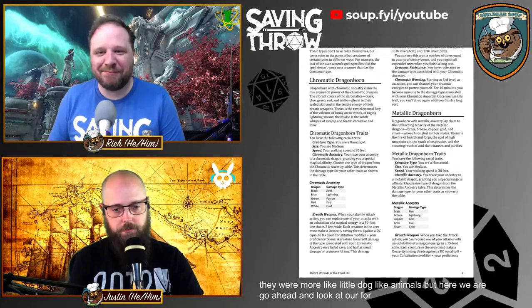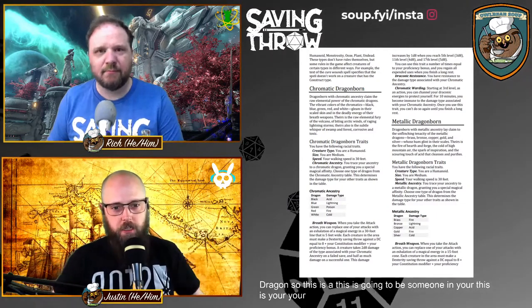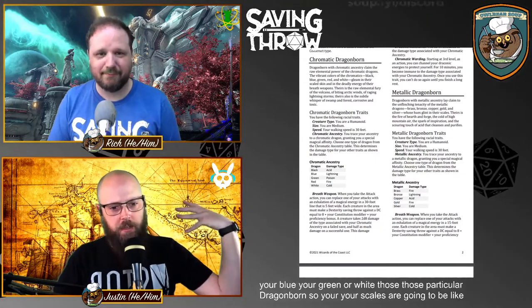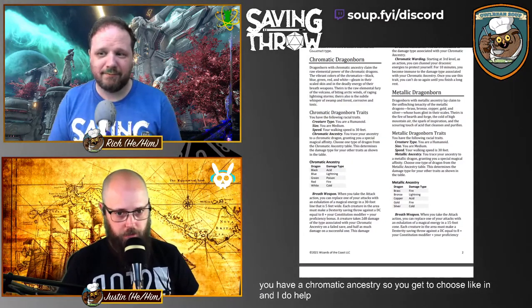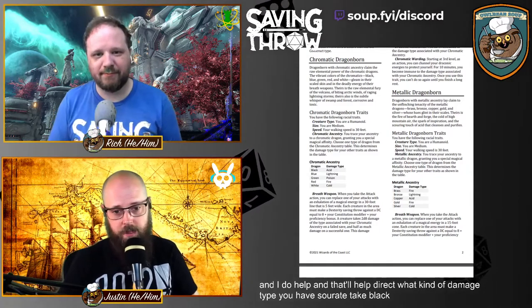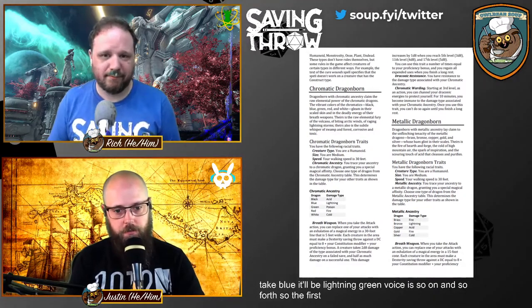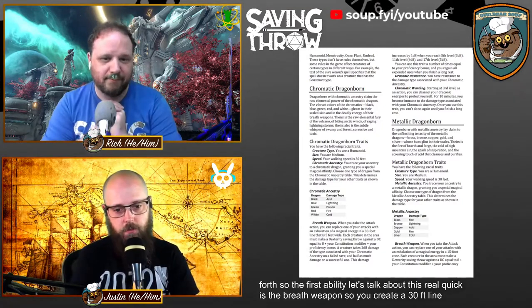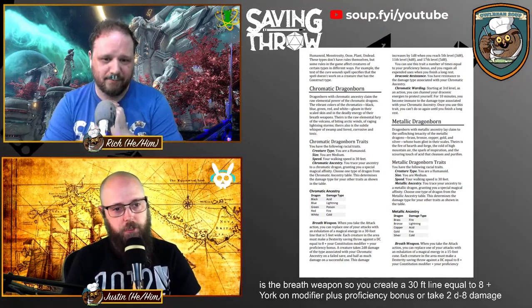Let's look at the first one: the chromatic dragonborn. This covers your vibrant colors — black, blue, green, white. Your scales reflect your ancestry, and you choose a chromatic ancestry that directs your damage type. Black gives you acid, blue gives you lightning, green gives you poison, and so forth. The first ability is the breath weapon: you create a 30-foot line that each creature must make a DEX save against — DC equal to 8 plus your CON modifier plus proficiency bonus — or take 2d8 damage.